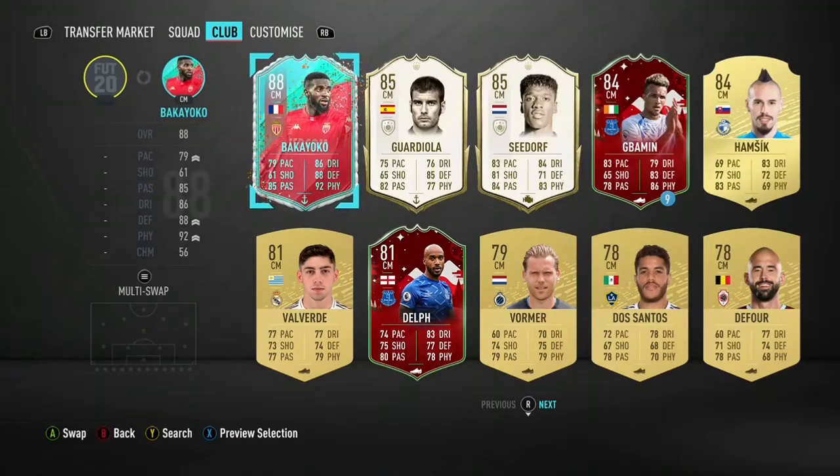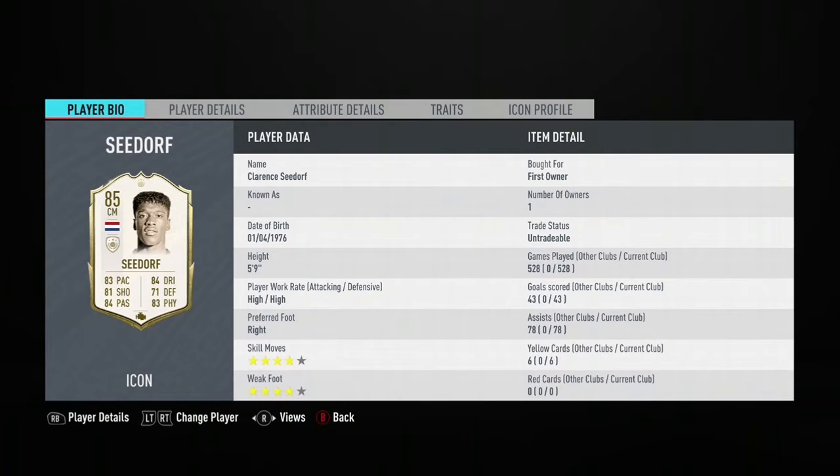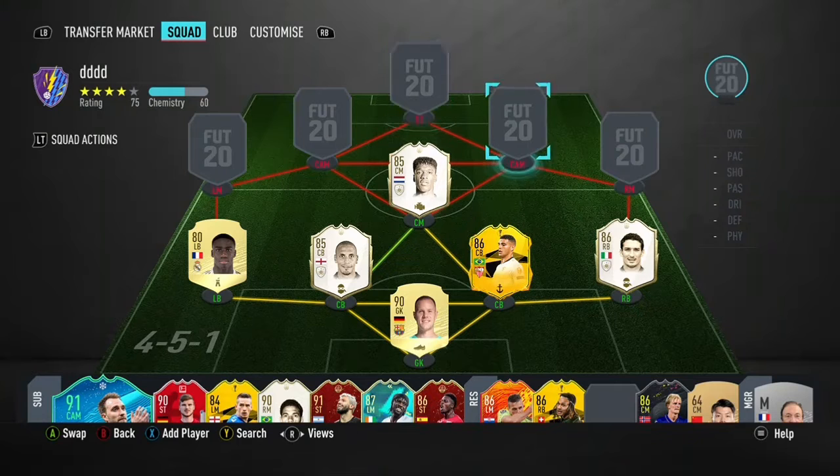Moving on to the middle centre mid, obviously I've got Seed Off. I got Seed Off from the Icon Swaps — they were basically going for free. I didn't really think he was going to be that good, but after using him I highly recommend you get him. If you want a good box-to-box who's got pace, passing, strength, and can defend, Seed Off ticks all that. He's got 4-star 4-star. He's actually a really really good centre mid.